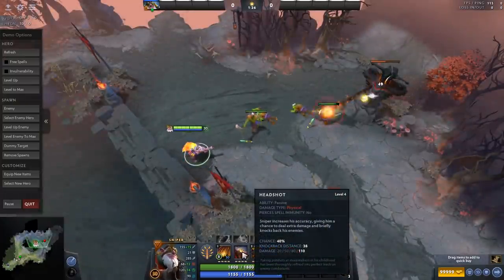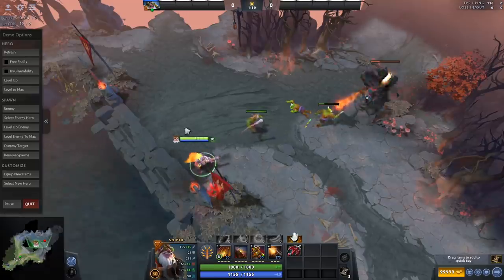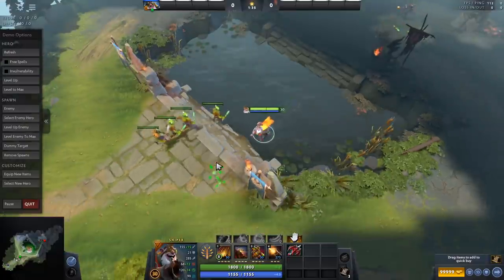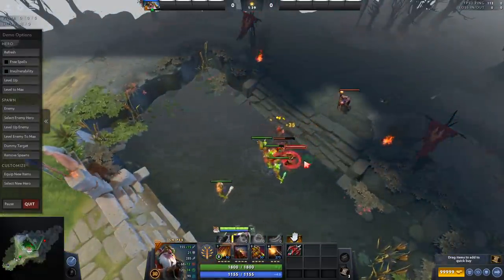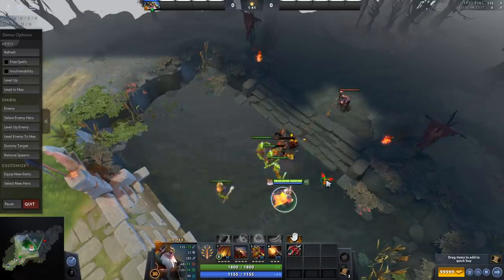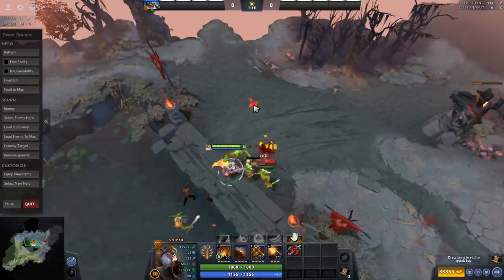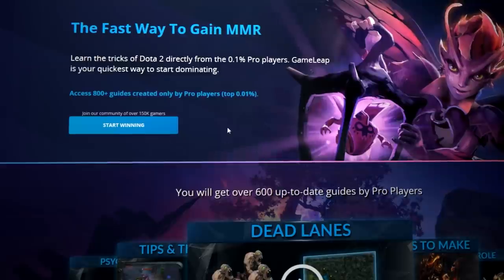Finally, Headshot: this ability reduces people's attack speed, slows them briefly, and most importantly does a lot of damage. That's why you want to max it in the lane — anytime you reduce attack speed in the lane it's typically a good spell that helps you trade. You can think of it like Jakiro's Dual Breath — one of the better trading abilities in Dota. Thank you guys for watching, I'll see you in the next one.